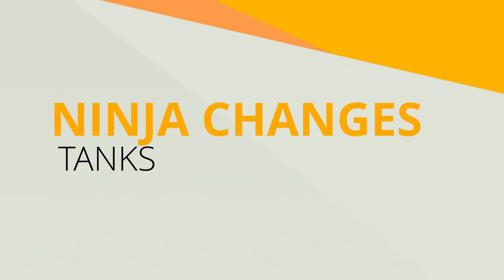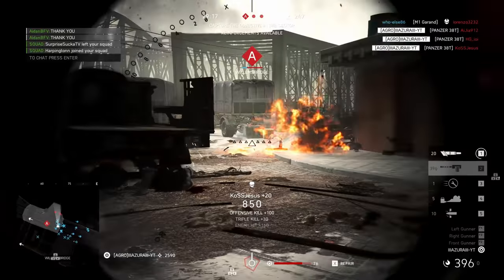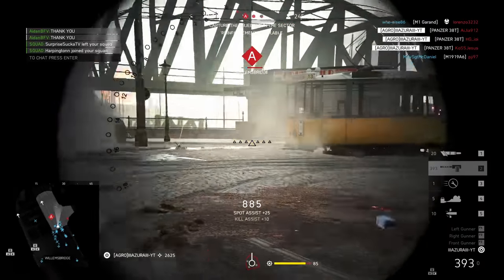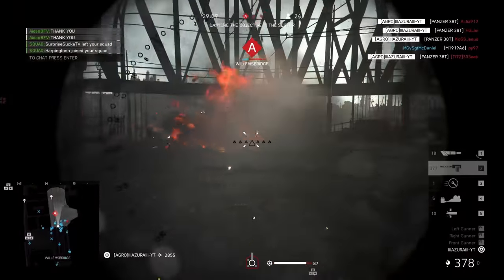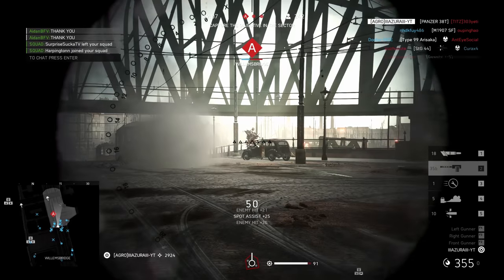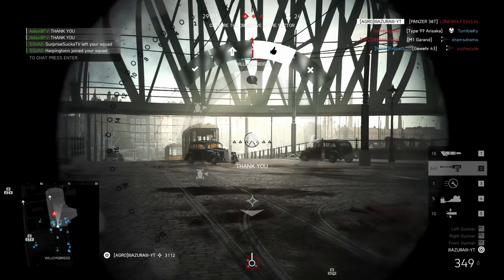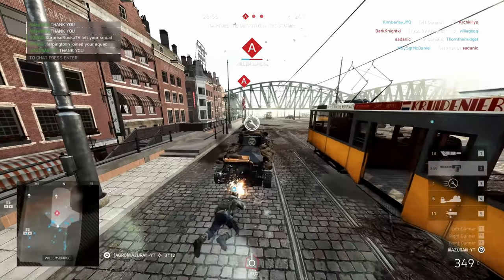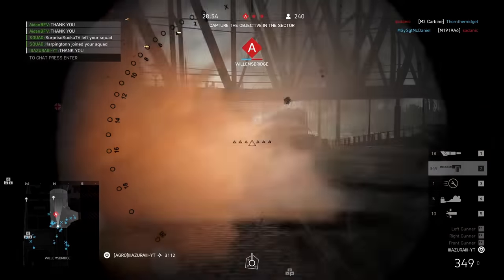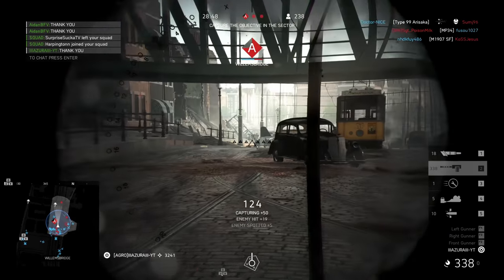Let's go over the tanks first, then we can cover some of the plane changes. First of all, the howitzers are now fixed. When 5.2 launched with a massive tank overhaul, the howitzers were using a wrong damage curve, so they became non-viable. They had a one-hit-kill blast radius of 2.325 meters, which is smaller than the regular cannon from the Crocodile, the Tiger, the Panzer 4, the StuG Force W cannon, and so on. It was simply not worth using. But now the curve has been fixed, and it is once again a viable option for those who enjoy this kind of gameplay.